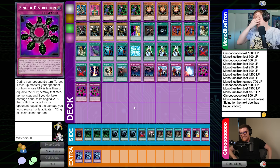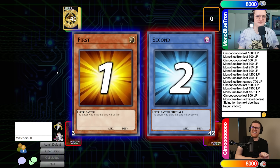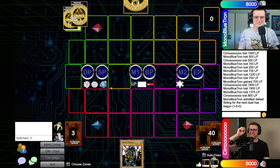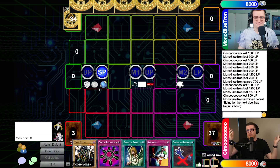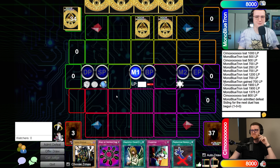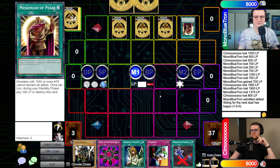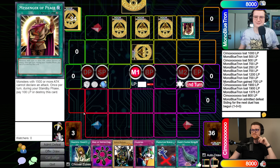That sequence was Jammer, Solemn, Solemn. Alex says he didn't even know that was his out — he just figured if he was going to lose next turn anyway, he may as well try something. Joseph says we are not playing Yu-Gi-Oh today whatsoever. Alex goes for Graceful Charity on his next turn and notes he didn't think they would get this far.